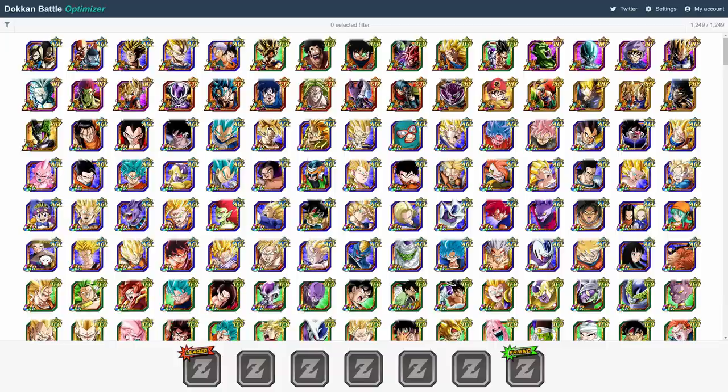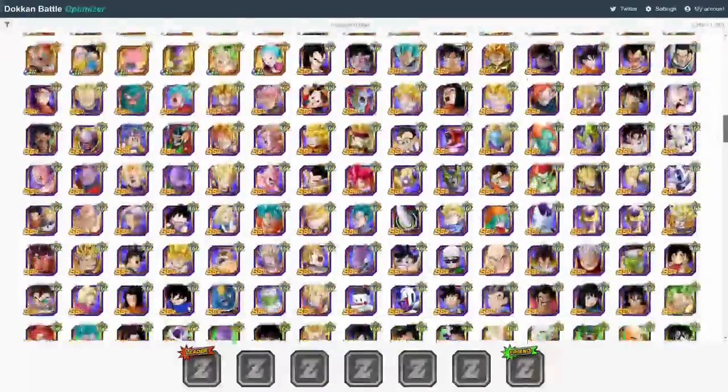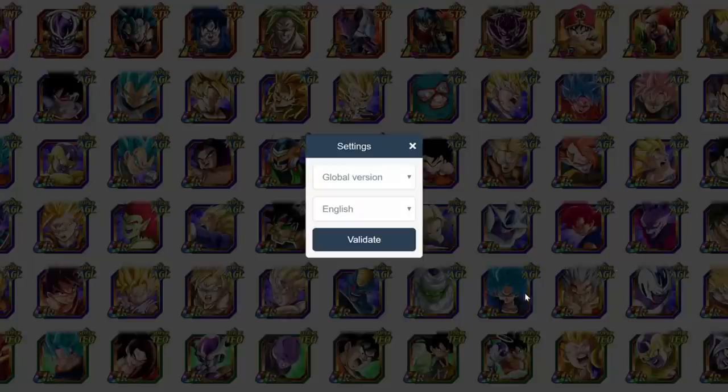First things first, to access the Dokkan Battle Optimizer, just go to the link in my description. I'm currently on my computer for the purposes of this video, but it should also be optimized for mobile devices. Right now, we're looking at the main page, which, as far as I can tell, has every single unit in the game on it. You can also change the game version and language in the settings on the top left here.